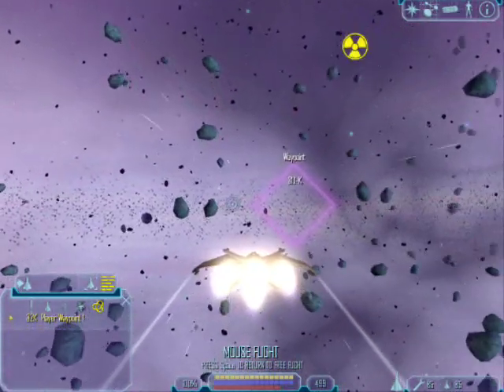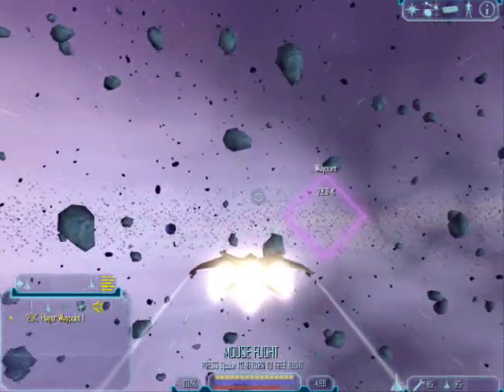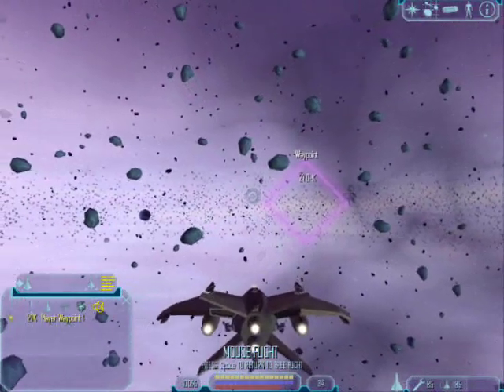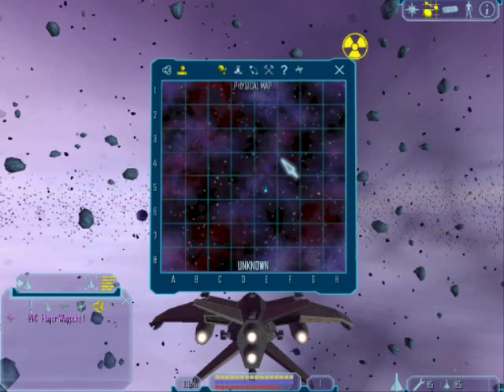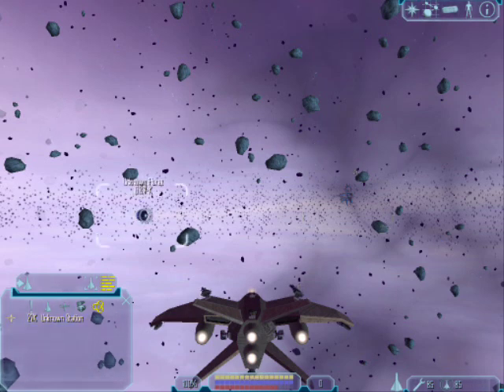I've played Discovery a long time and pretty much know everything about the Freelancer universe. There it is — off to the right. I'm deleting my waypoint. There it is — that's the shrine right there. It's a Nomad gate station and if you're hostile it's got guns that'll kill you instantly. That's how you get to it, and thanks for watching — I hope this helps you guys.